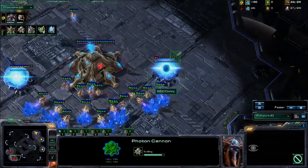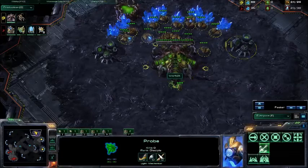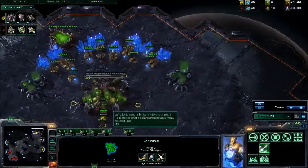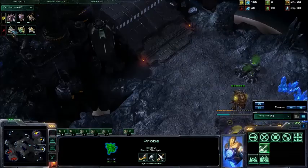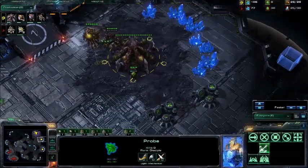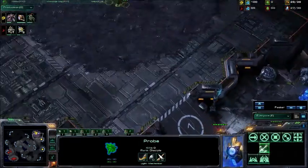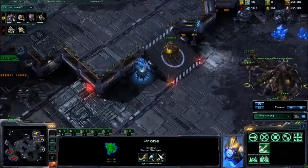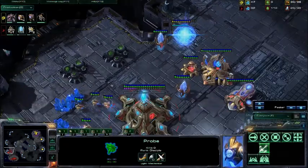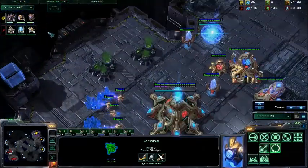This is on Daybreak, of course, and we do see the second gas going down. It's a one-versus-one map with a good spread of bases on the left and right, and a multitude of expansions in the middle for both players. We see a third expansion going down for the Zerg, and the Cybernetics Core going down for the Protoss. We see a second Queen underway. I'm surprised not to see any creep spread yet — both players are really just working on their workers and their macro.